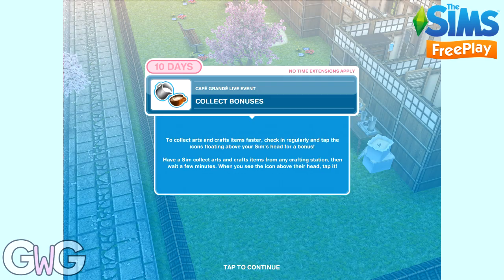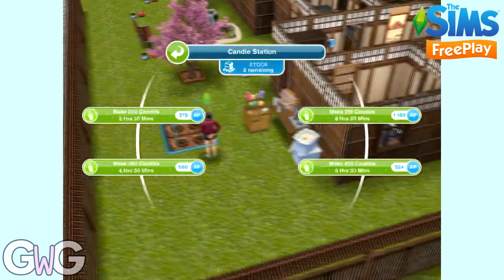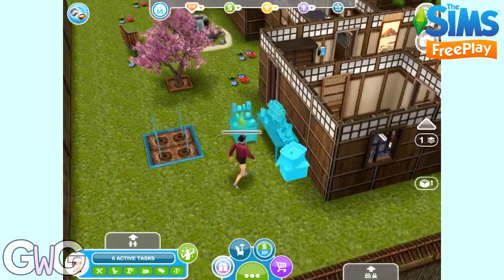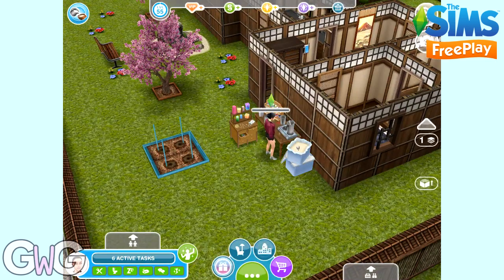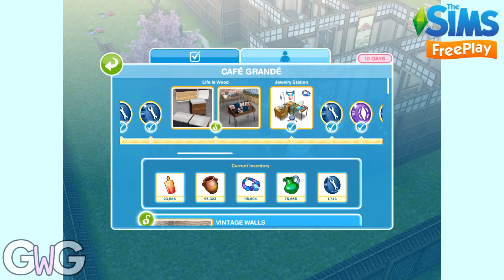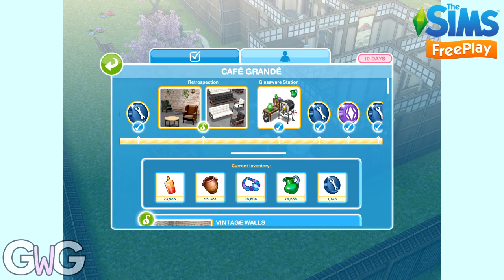Collect bonuses. To do this you need to select one of the options on the candle station. There are four options — pick the one that's best for you. If you can do the two and a half hour option repeatedly throughout the day, that is the best option as you will earn the most candles. But if you're going to be out for longer periods, pick a longer option. Once the candle appears above your Sim's head, that is the bonus.